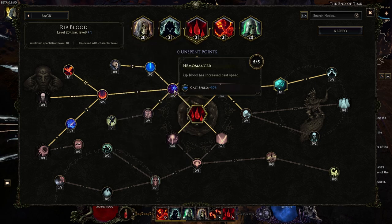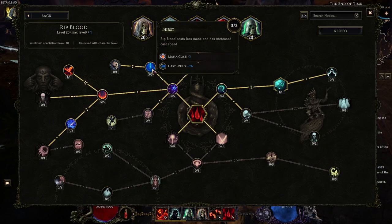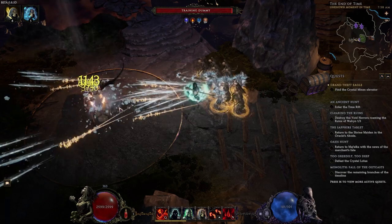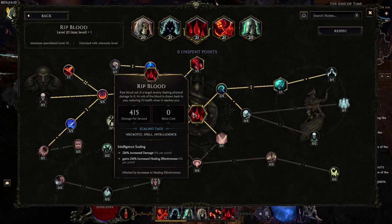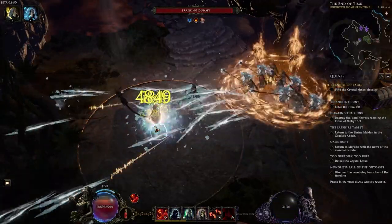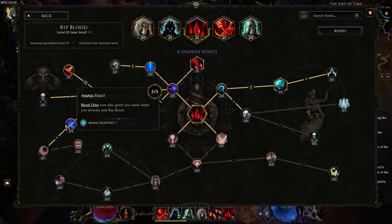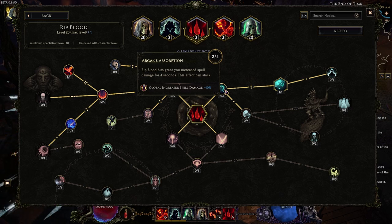For Rip Blood: five points in Humomancer for cast speed — we want as much cast speed as possible. Three points in Thirst — this makes Rip Blood go to zero mana cost, even with the minus three mana cost; it's mainly for the cast speed. One point in Essential Blood makes our minions prioritize the target, so if we're just walking around they attack the prioritized target — really simple, really good. Then five points in Quenching — we want to gain as much HP as possible, going from 10 to 20 to 30. Then one point to Hematology — this double dips: we have increased healing effectiveness from our Intelligence, and then we also get increased health restored with our Intelligence, meaning whenever we take damage we instantly go back up. Then three points into Mana Fees for the mana granted, so we don't have to build into mana regen at all. Two points travel into Arcane Absorption, then one point to Rip Spirit — important for later.